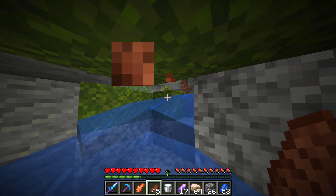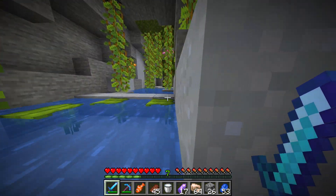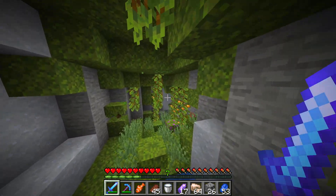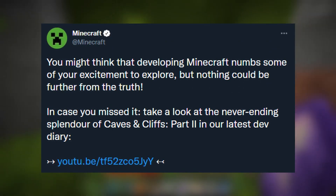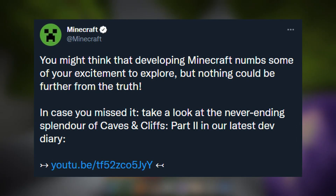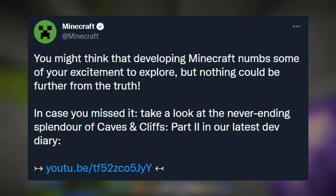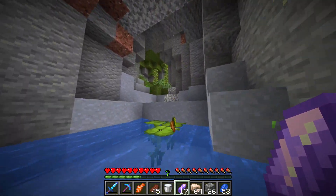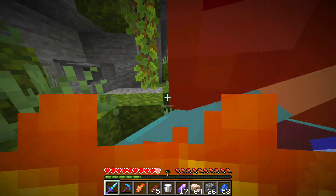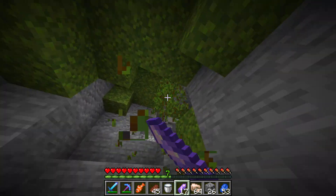The most significant thing this week is that we received our final dev diary from the Mojang team before the release of Caves and Cliffs part 2. This was posted on the official Minecraft Twitter account and says: 'You might think that developing Minecraft numbs some of your excitement to explore, but nothing could be further from the truth. Take a look at the never-ending splendor of Caves and Cliffs part 2 in our latest dev diary.' I'll put a link in the description — it gives a great insight into how exciting this update is, even for the developers who've been working on it for a year.